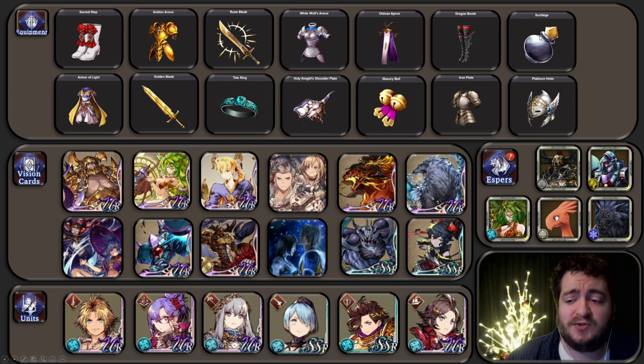In terms of Espers, we have Odin — anything with Slash Attack up. Red Chocobo is my personal favorite, though I know a lot of people like Two-Headed Dragon. Fenrir, Siren, even a Gion would potentially be viable. Really, any type of Esper that either adds slash attack or is a little bit more defensive to make her survive more. Something with high agility is probably going to be best for her.